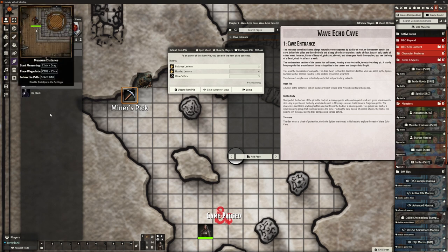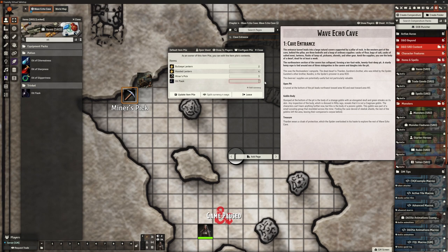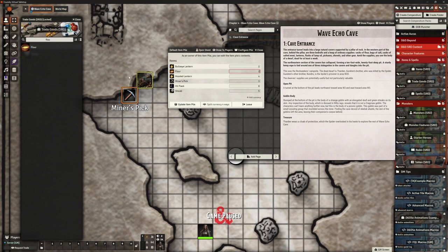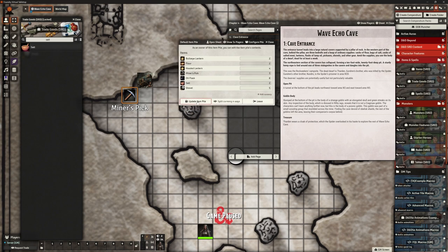We've got pickaxe — we need shovels. Brilliant, we can have five shovels and other gear. Let's see what we've got in trade goods: flour — let's put in some flour. We can put in some meat. Salt — we can put salt in as well. Bags of salt, casks of salted meat, lanterns, flasks. So I'm fine with that. We're going to update that and configure this to be a container.